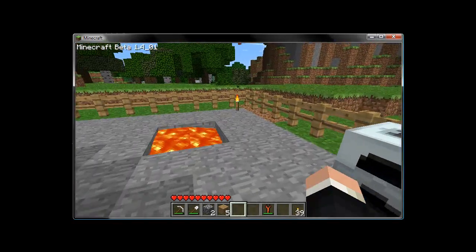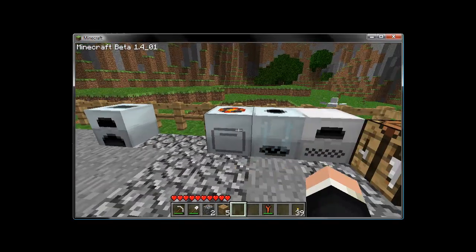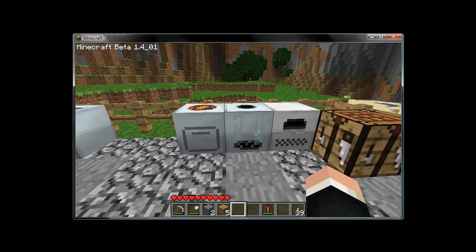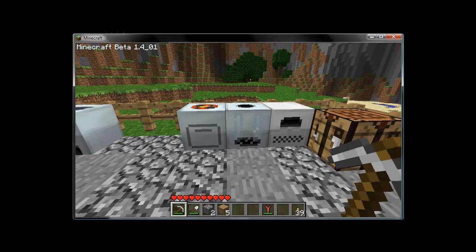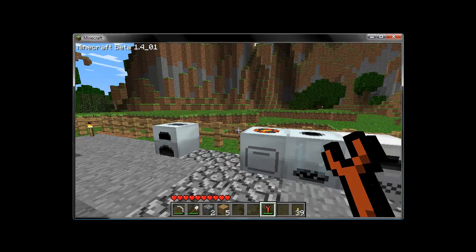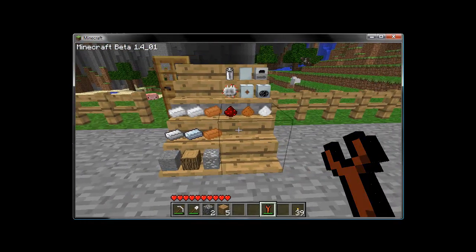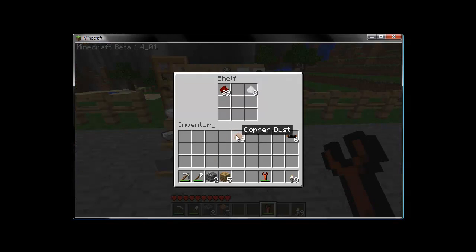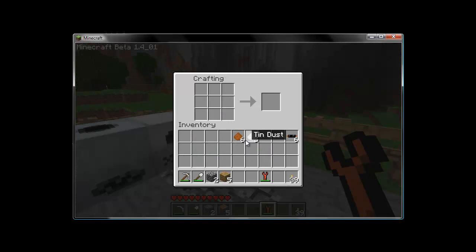One thing you might be asking yourself is: I've got these wonderful machines, but every time I try to pick them up or move them, they just turn into machine blocks. There's a reason for that — you actually need a special tool called a wrench. Wrenches are made out of a new material called bronze, and you get bronze by mixing tin and copper dust — not ingots.